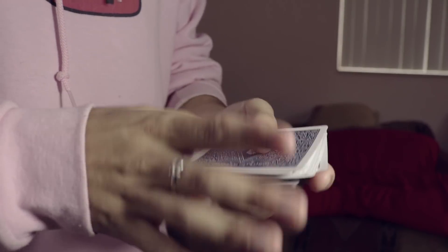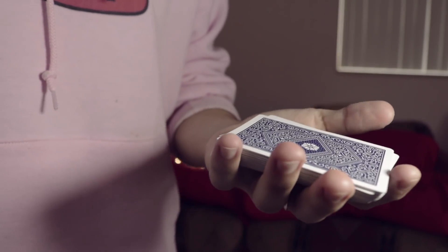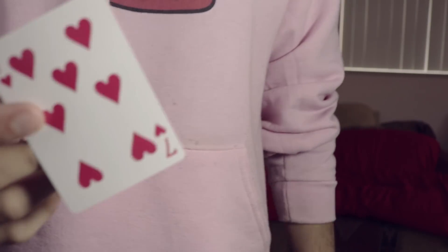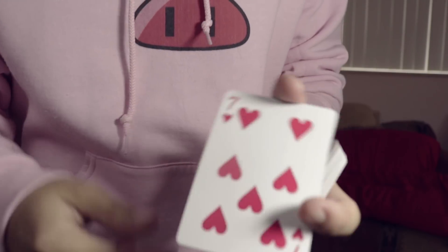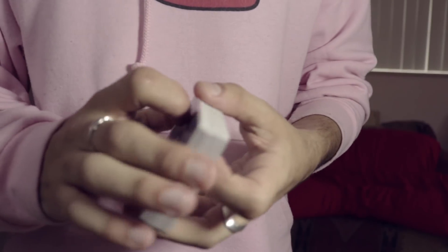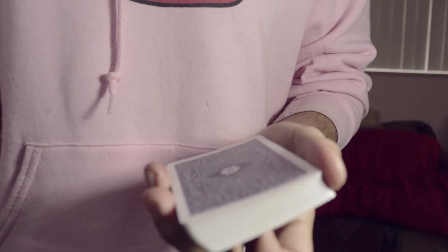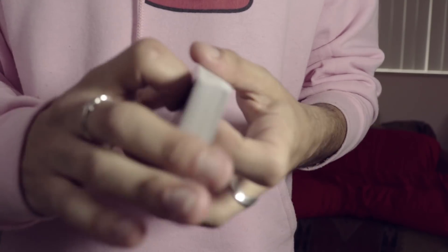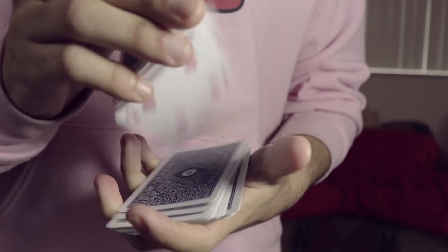So it's a very easy glimpse. Let's do that one more time: you get a pinky break right above their card, riffle to that — that's your glimpse, that's your control. So that's two easy glimpses you can do with any deck of cards, one of which is also a control. My best advice: don't linger, and don't be afraid to miss the card because you'll always have another opportunity to glimpse at it. If you miss this one, don't worry — you'll be able to do this one. If you miss that one, you can do it again.